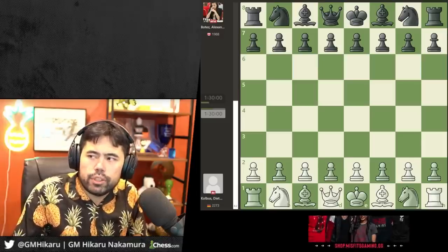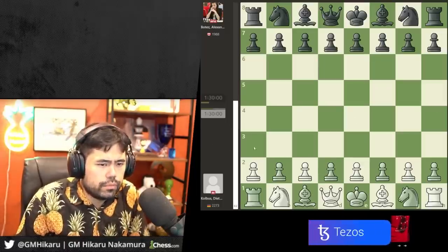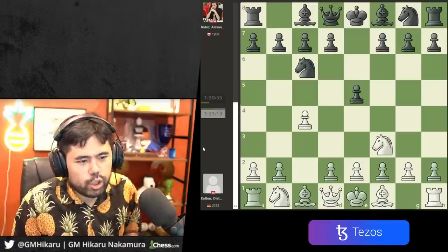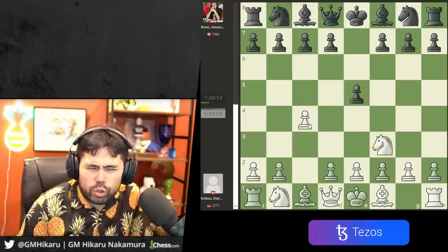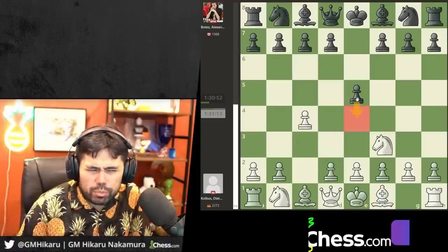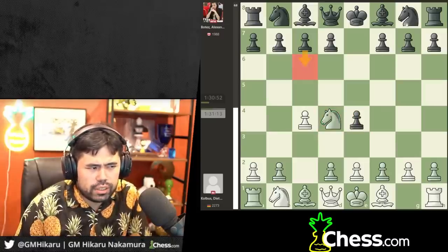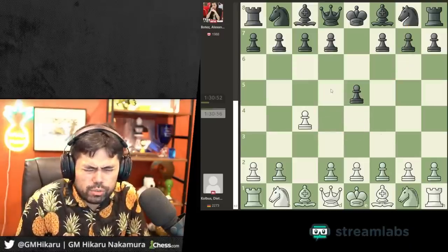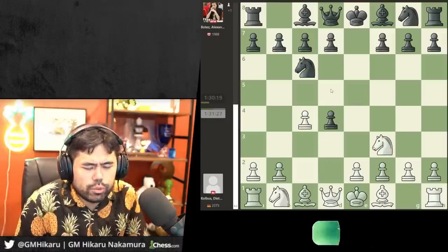Let's take a look at what happened in this game. We have C4, E5 — so we get an English played by Dietmar Kolbus. He plays D4. It's a little bit weird — I feel like Knight F3 allows E4, but I assume Kolbus was thinking Botez doesn't know any theory. She doesn't know how to play C6, Knight F6, or D5. If she doesn't play E5 most of the time, it makes sense to try to trick her with a move order.